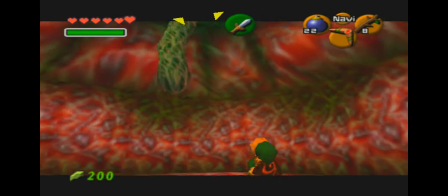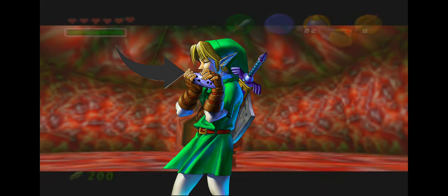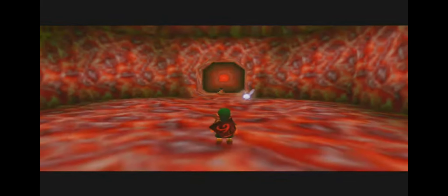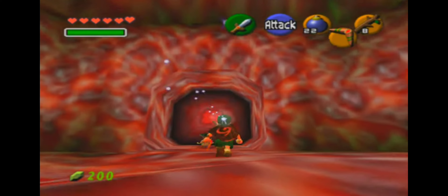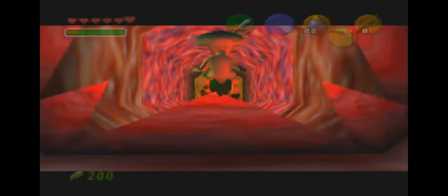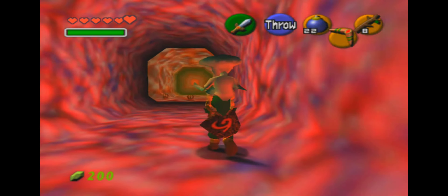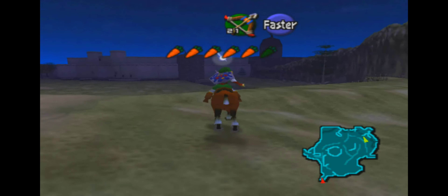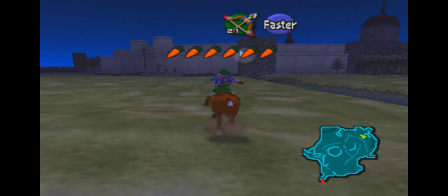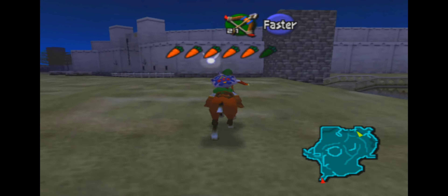Just like all the Mario games, Peach gets caught by Bowser, and our favorite Italian plumber Mario has to rescue her. Except this time, there are no linear worlds — you can hop in and out of levels as long as you have enough stars. You get stars as you complete each level. There's a sort of hub world in Mario 64, which is Peach's Castle. To enter levels, Mario has to jump through paintings, completing each course, which gives you stars.